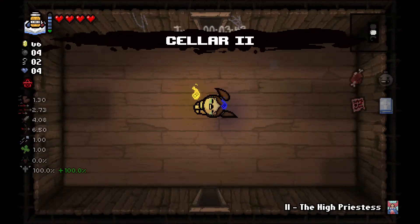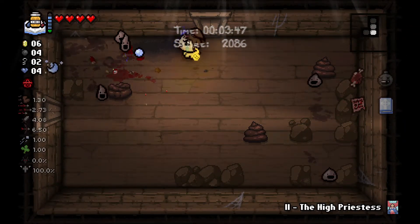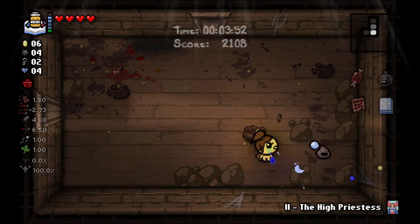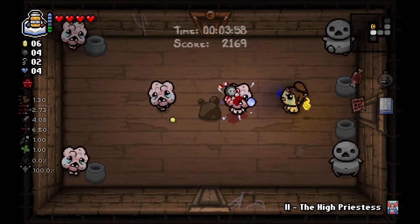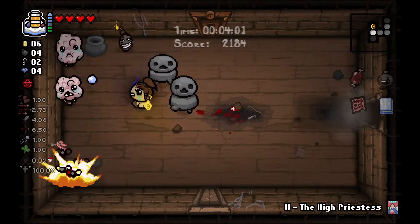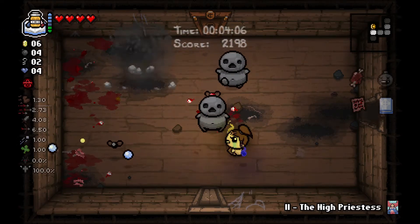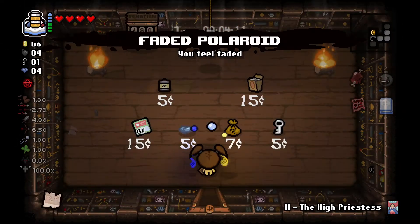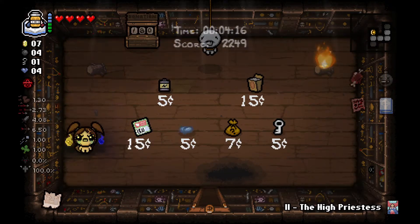We're gonna go the normal path. I could go to the Mausoleum just because it gives me an extra floor, but the game is long enough like that right? Let's not make this crazy. Why are there so many troll bombs? Those enemies spawned them - maybe the stonies spawned them too. Faded Polaroid is always interesting. Wait, I have some kind of curse.